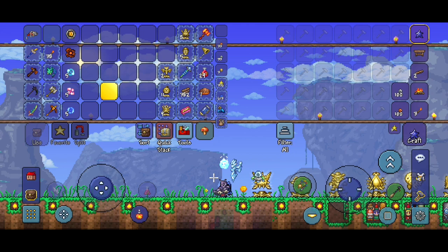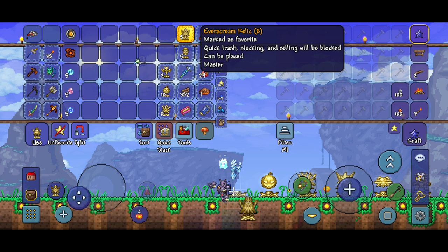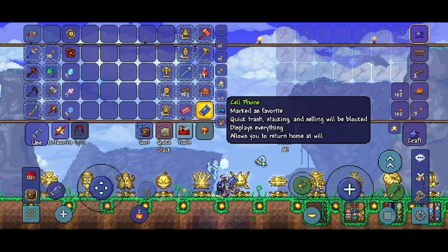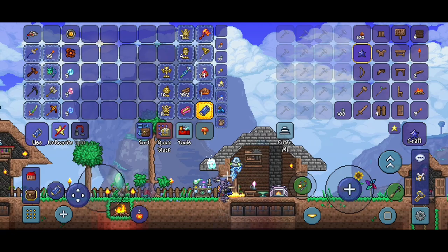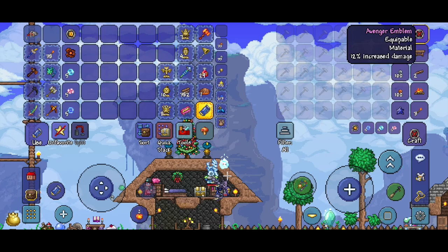Let's put down the relics we got today: the Morning Wood, the Pumpkin King, the Everscream, the Santa NK1, and finally the Ice Queen. That's a lot of relics for one episode! Let's go make the Destroyer's Emblem — we need the Tinkerer's Workshop, then the Avenger's Emblem, and then the Destroyer's Emblem. Nice — let's go reforge it.